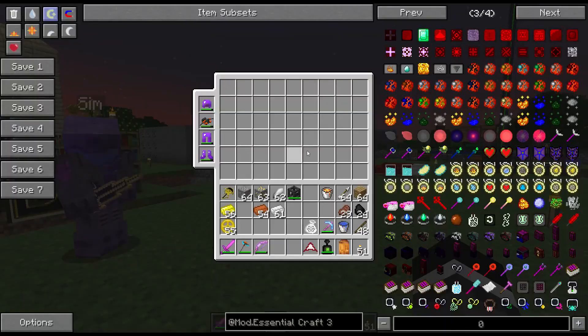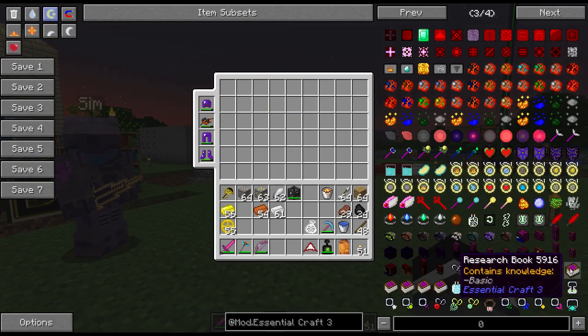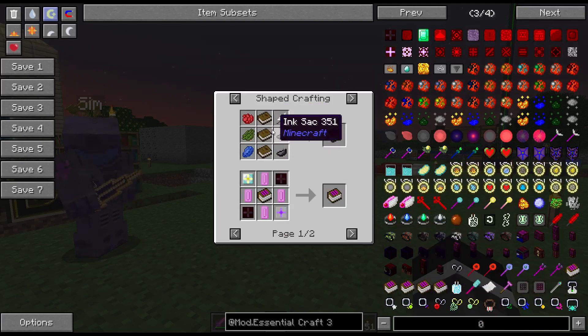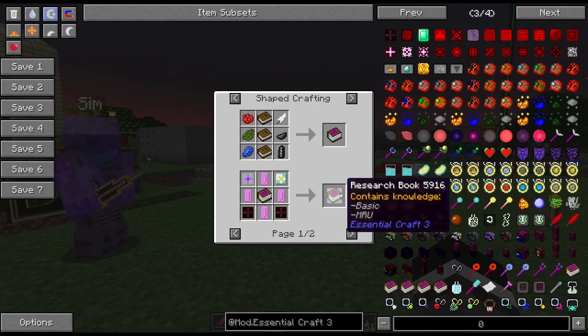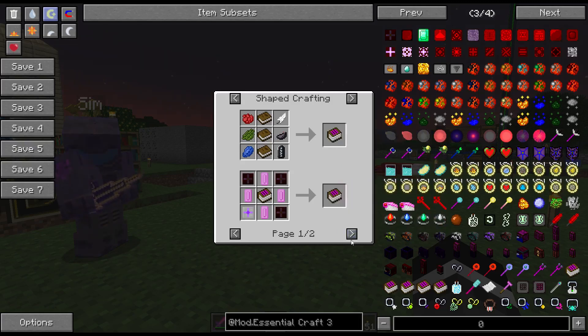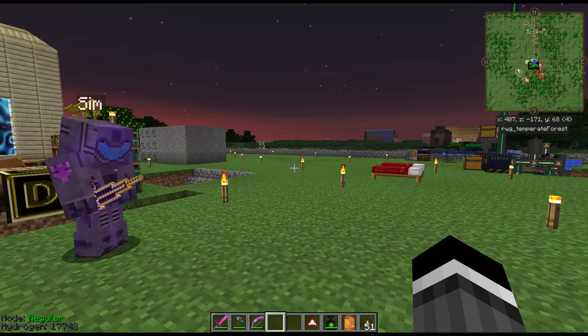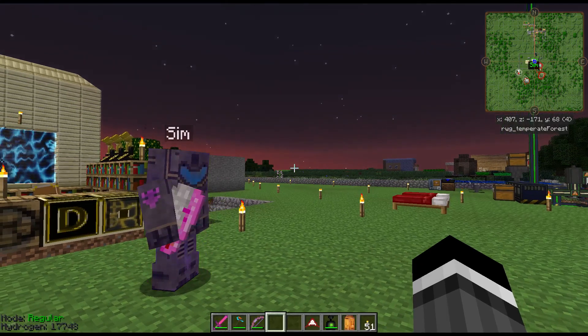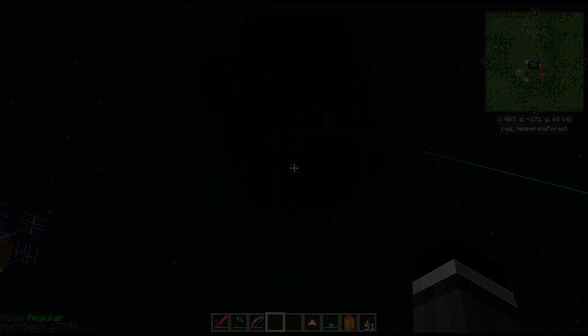Essential Craft 3 is a really cool big mod. You can make a research book fairly simply, then upgrade it to add additional types of research — there are four or five different levels. As you get higher and higher you learn more and more about the magic of the world.